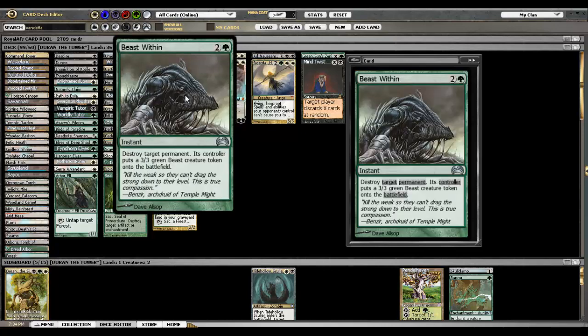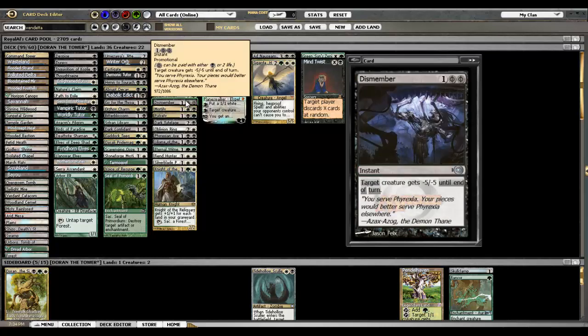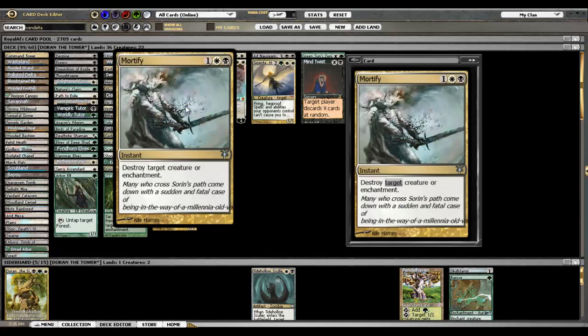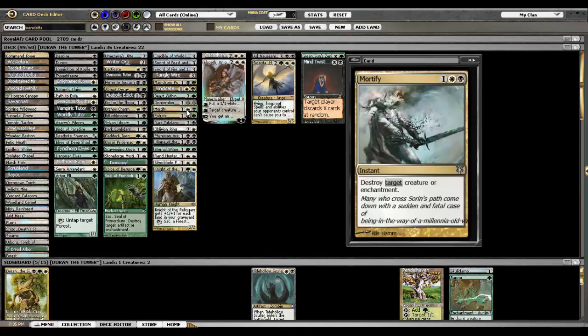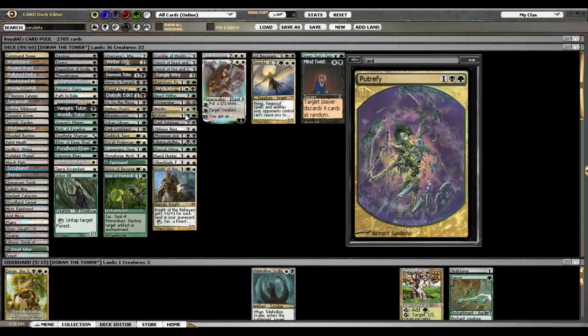Beast Within — I haven't really played much with Beast Within. It's like Vindicate at instant speed, but it gives them a 3/3, and sometimes you don't want to be giving your opponents extra blockers. They'll have a 2/2 and you give them a 3/3 and they can double-block your Doran. But I'm sure it's good — I haven't played enough with it in the deck, but I can't imagine what you'd put in over it. Dismember — this card is insane. Another card you're paying life for, but you have one mana up; your opponent doesn't always expect Dismember, you don't see it a ton in Commander, which is kind of interesting because it's really good. Mortify destroys a creature or enchantment. And then Putrefy — artifact or creature; it can't be regenerated. They're both very good. Kind of disappointed they didn't reprint Putrefy in Dragon's Maze.